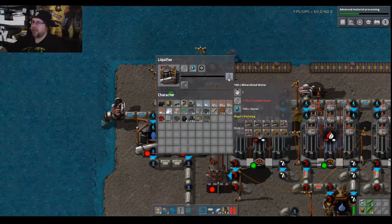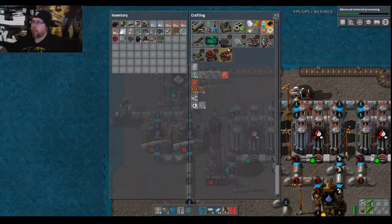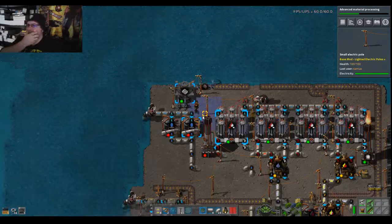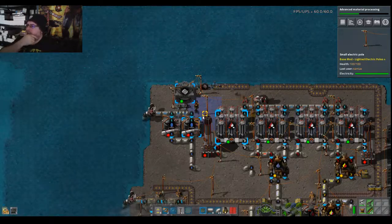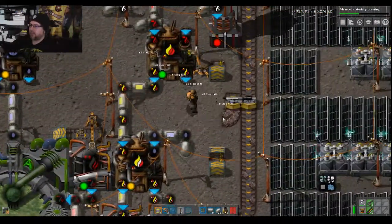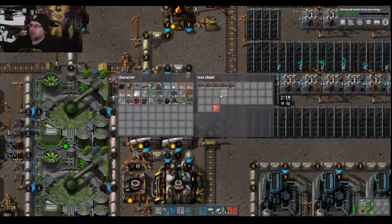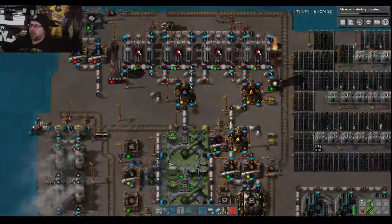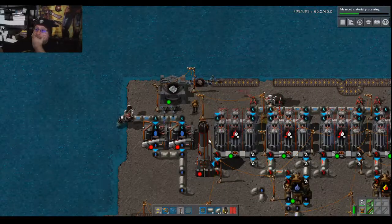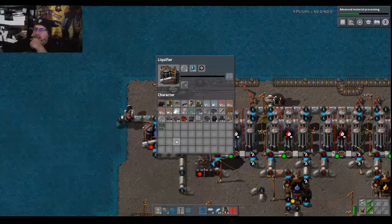I don't know if having two of these is any more efficient than having one at this speed. Let me just build another crusher. Am I really going to need one machine per each one of these? God, it looks like it.